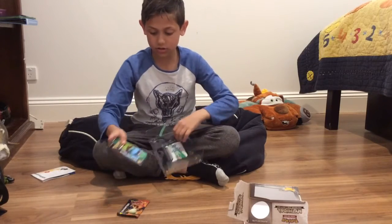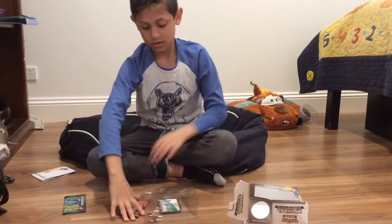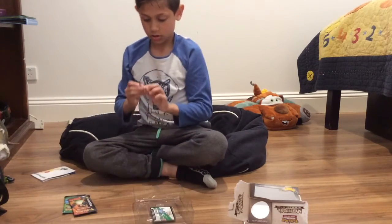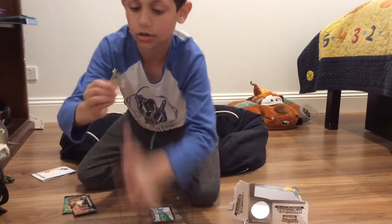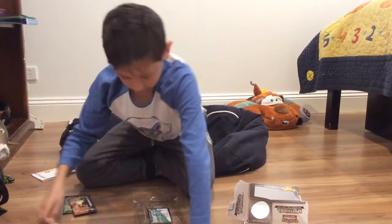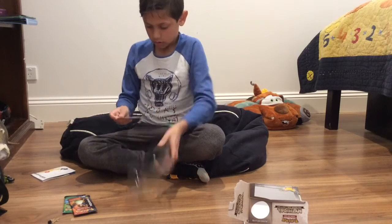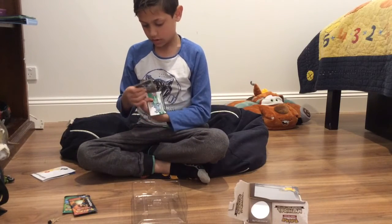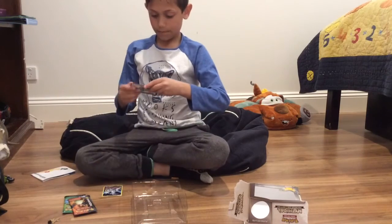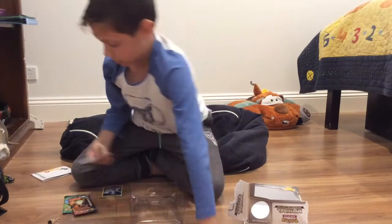Right, so here are the two packets: Venusaur and Charizard. And here's the — right, this is a pin. Oh, I thought it was a keychain. So here's the keychain. And then we get the card. Is that like a silver card? Oh, this. Yeah, here's the card. And then we get the code.